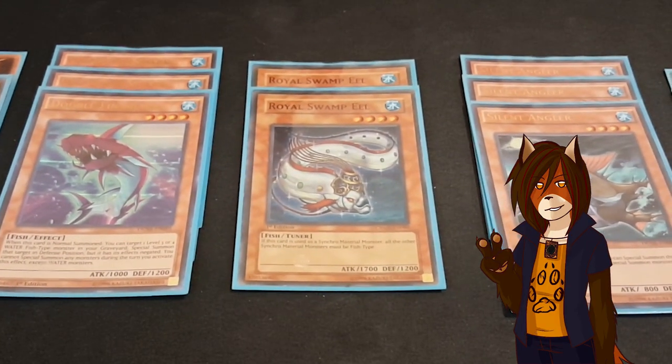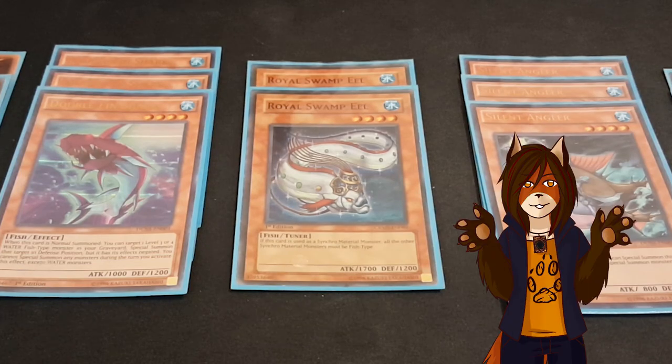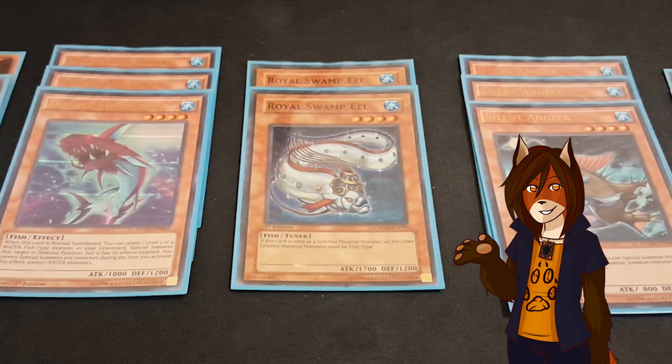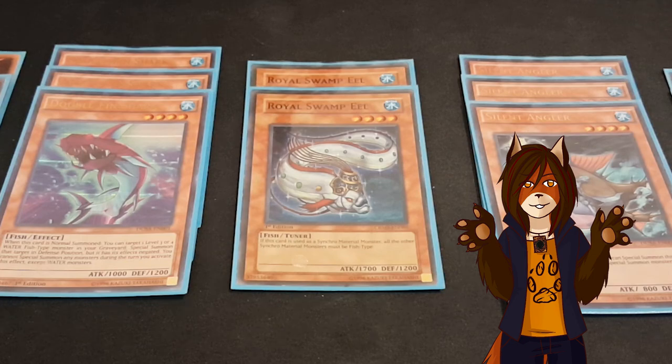Two Royal Swamp Eel. I really want to run this at three, but given that it doesn't have the ability to special summon itself, two seems fine. It's just a four-star fish tuner, but it also has a stipulation saying you can only use fish-type monsters to synchro summon with it, which is fine because that's the other one in the main.